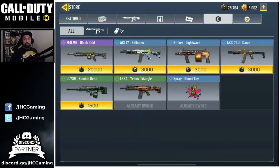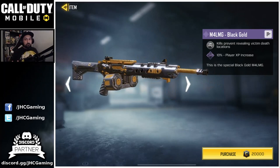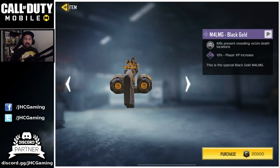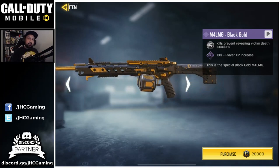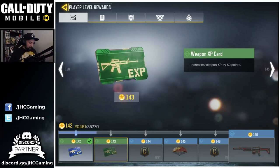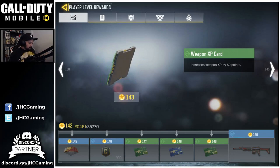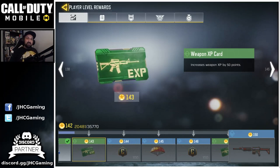I'm about to spend 20,000 credits on my first black gold weapon. I was saving for the ASM 10 but when the game launched they removed it to put it back in the crate and put the M4 LMG there instead. I'm gonna buy it for a few reasons. First, the perks — when you use one of these black gold weapons, maybe half of them have the 10% extra XP bonus. I need to grind 400 kills for the battle pass, so while I'm farming kills I might as well farm extra XP. I'm level 142 right now and max level is 150, so the grind is getting slower and slower as you level up, and I'm gonna grind the last few levels using the M4 LMG for extra bonus XP.